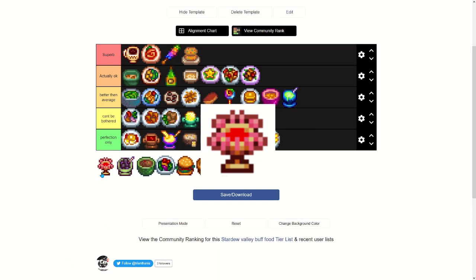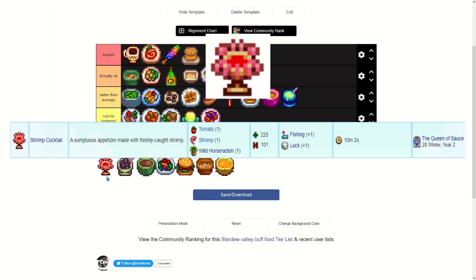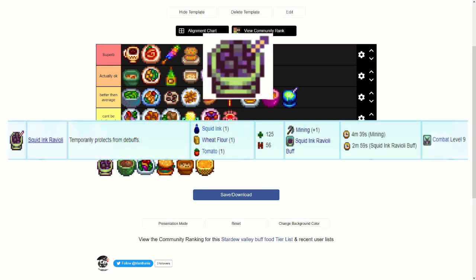Shrimp Cocktail — you can only get it on the 28th of winter year two from the Queen of Sauce. I only see people making this for perfection in speedruns. It requires a tomato, a shrimp, and a wild horseradish, giving plus one fishing and plus one luck. You can make it if you want, but I wouldn't really recommend it.